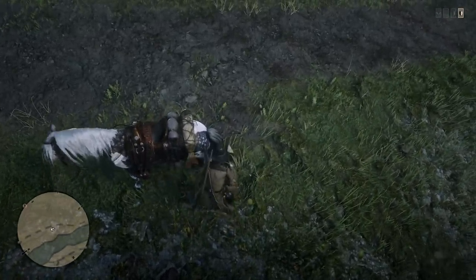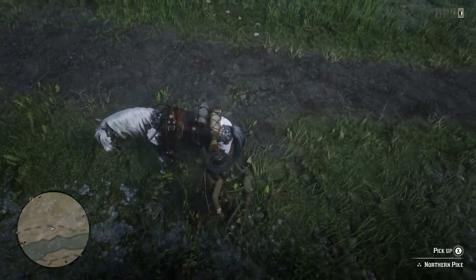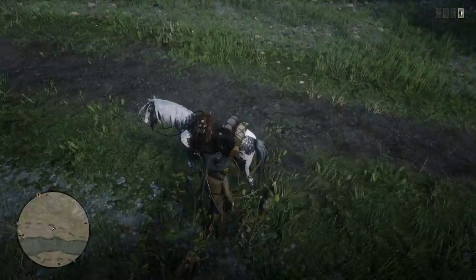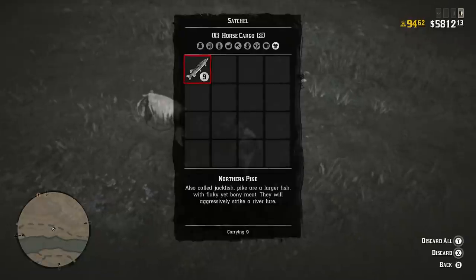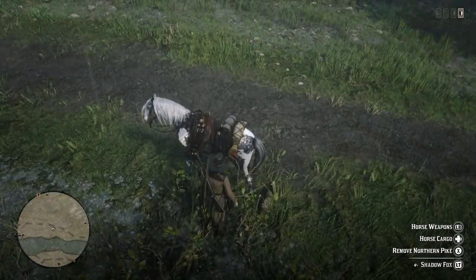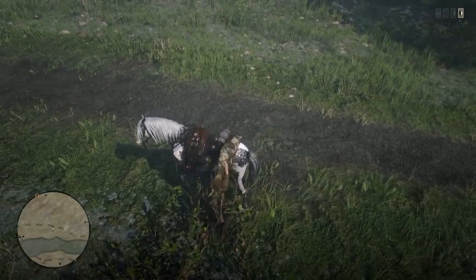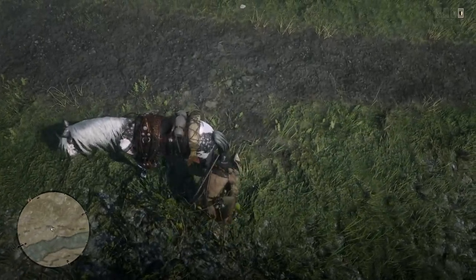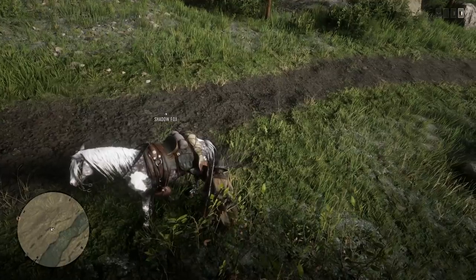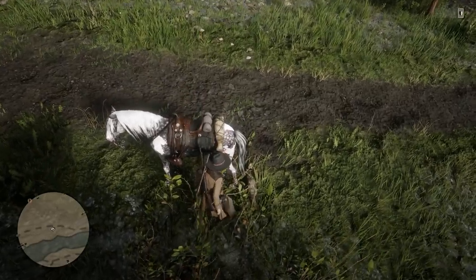We have two northern pike right here. The horse just freaks out when we do this - maybe it's because the fish are really heavy. Let's pull up our satchel real quick - we have nine of them. Wait, that's 72 dollars - that's amazing money! So if you just keep doing this a little bit longer, all you have to do is grab the northern pike on the ground and continuously replace it with the one right next to it.